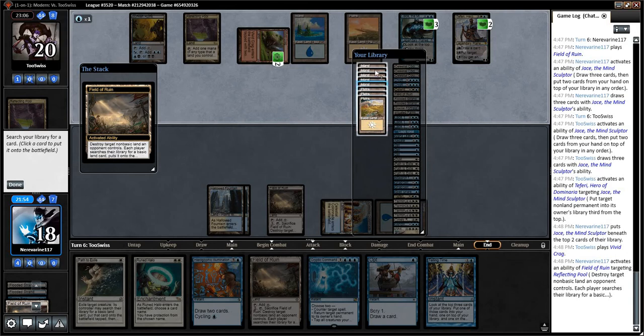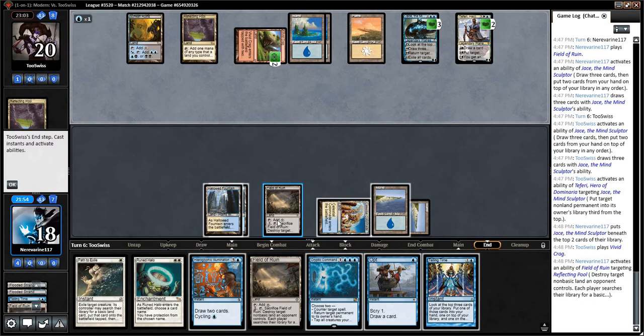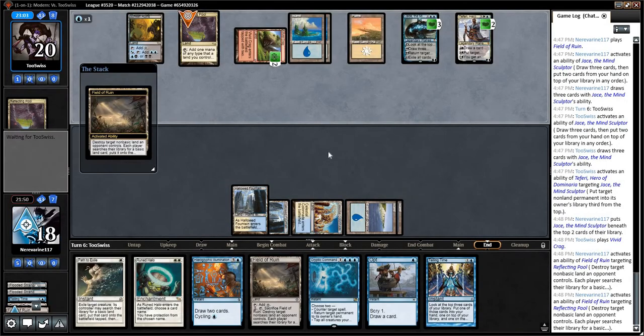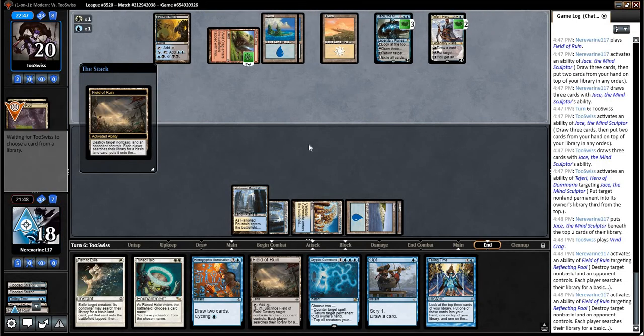Let's grab ourselves an Island here. I'm not really even sure what we can do here. Our opponent has got us over a barrel for sure. Detention Sphere would be an okay draw, but...